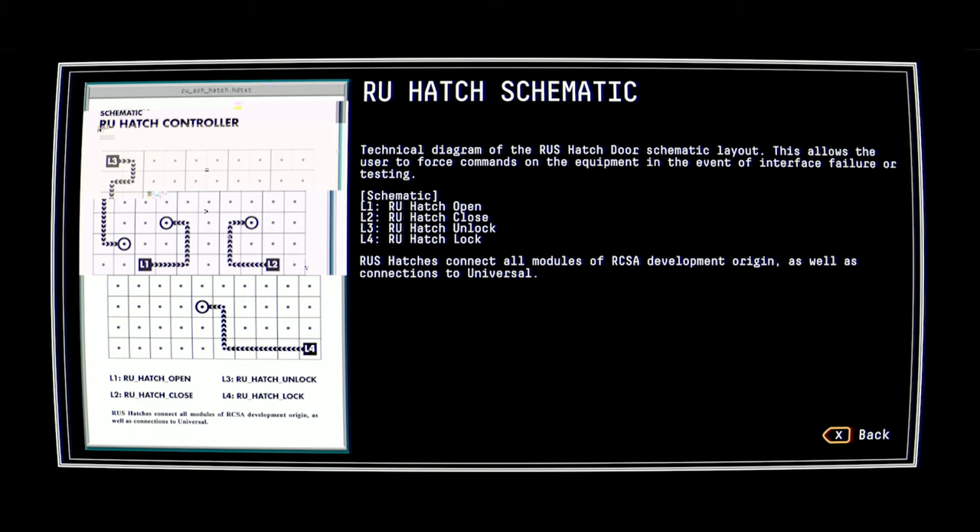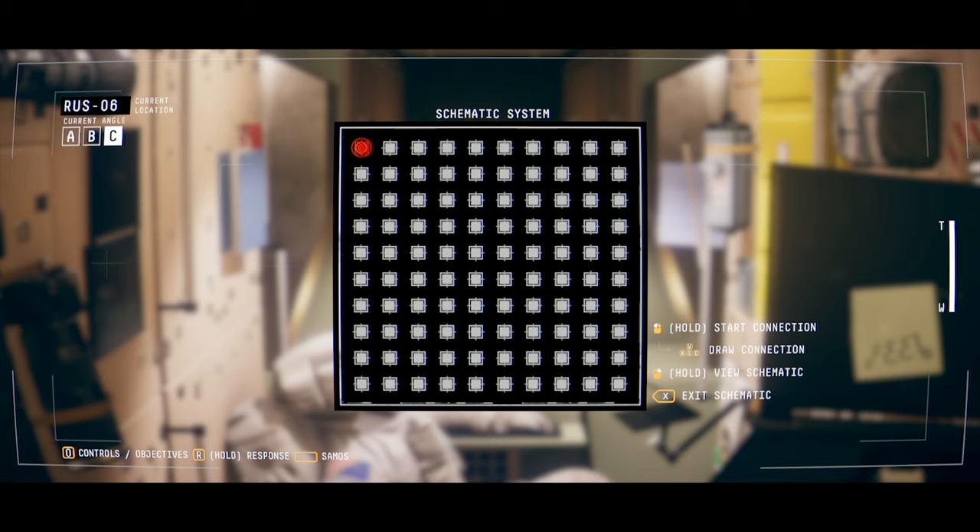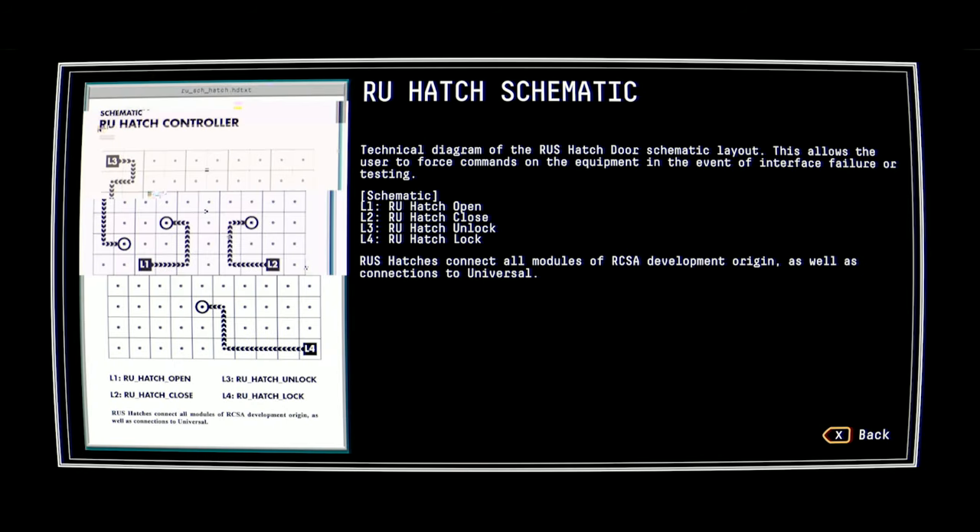So, L3. Hatch unlock for Russian unit. That starts here — one over, down, left. Three, four. Is it five? I think I counted too many. I think it's four.